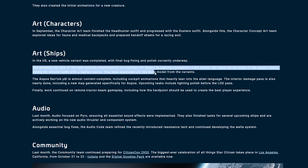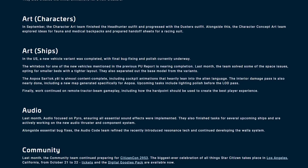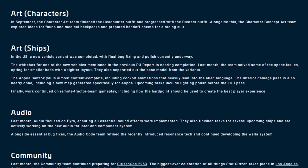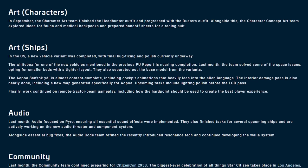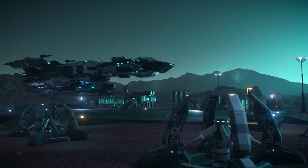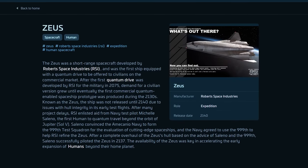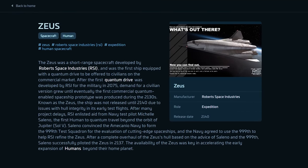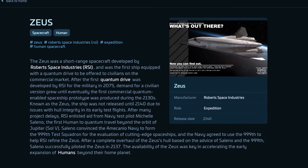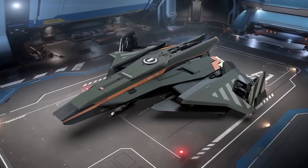Another ship saw work in August and progressed in big ways in September, giving us hints of beds and a set of variants, lining up pretty well with recent speculation of the Zeus MK2 from RSI. While this ship has been discussed in less official terms, it is likely to be revealed soon. It is a successor to the first ship in-game lore to ever have a quantum drive, though that does not mean it will look or function the same. It is likely to be another mid-size 1-2 person ship, so I'm happy to see it.